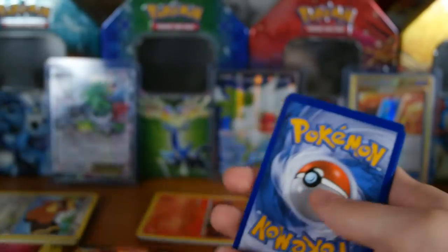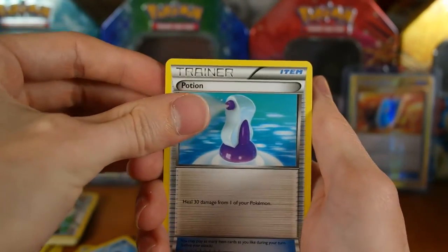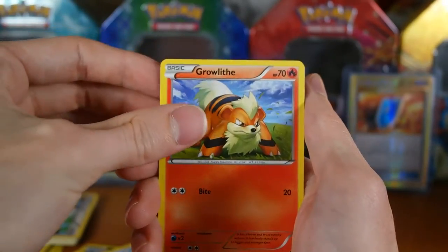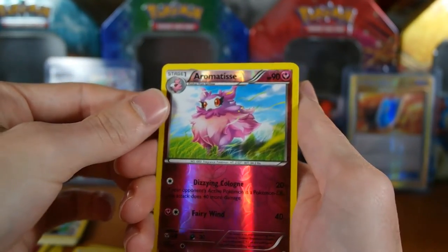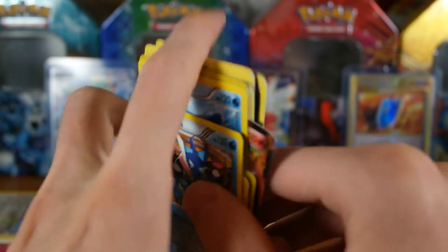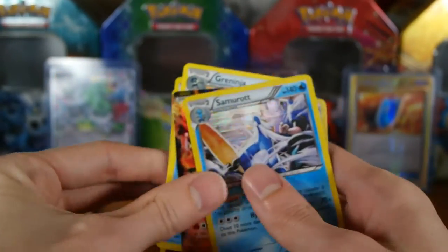And our last pack — hoping for some magic in here. It is a Breakpoint. We shall see, hoping for some magic — three to the front. We have a Lapras, Potion, Frogadier, Petilil, Pancham, Growlithe, Espurr, Numel. Our reverse is an Aromatisse which is an uncommon, and our rare is a Greninja — regular rare. I guess it's a decent rare but man, I was really hoping for something cool out of that.